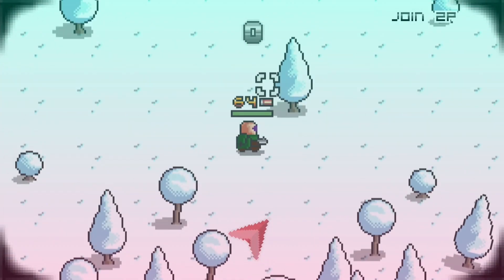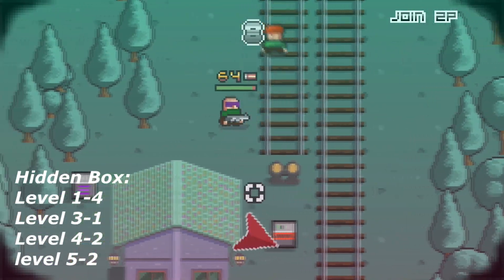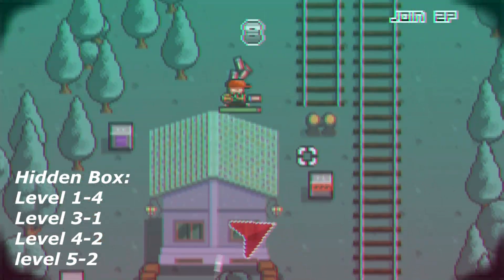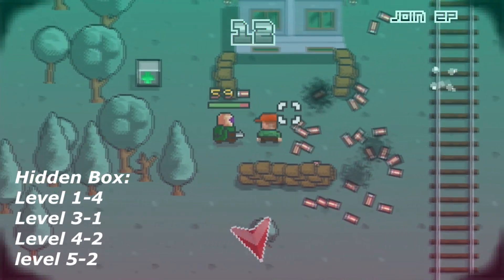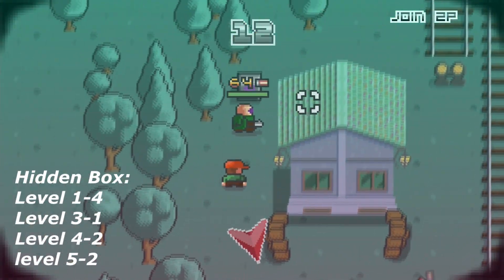I will show you now real quick where you can find them. The first collectible can be found in level 1-4. At the start just follow down the trails and eventually you will reach a house. The collectible can be found on the left side of the house.